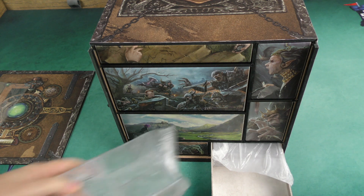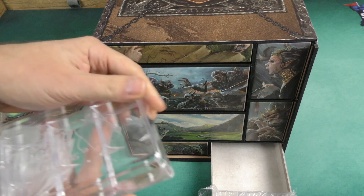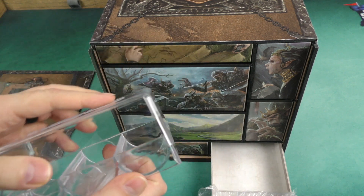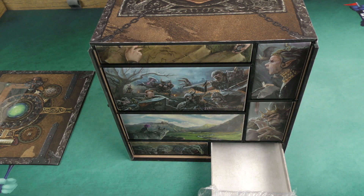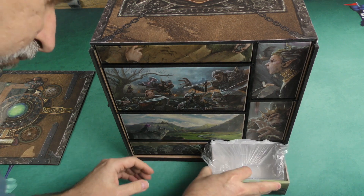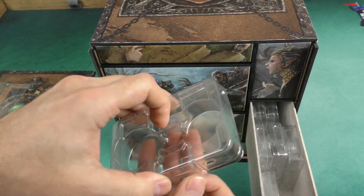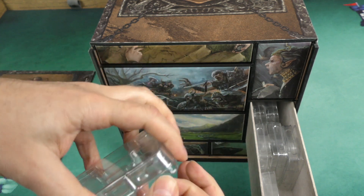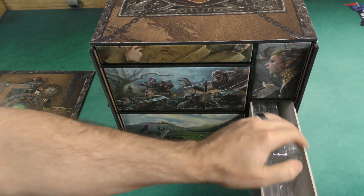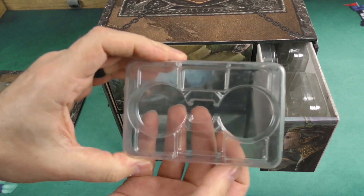It's just more organization to make things go more quickly when you're setting the game up, because as you can tell, when you've got this much content it can take a little while. This is one of the kind of standard Chip Theory chip holders, so you've got an extra chip holder there. Here we've got more little trays to hold the chips and the dice — I believe these are for the Tyrants, though I'm not positive. You've got a whole number of those, and more here as well.